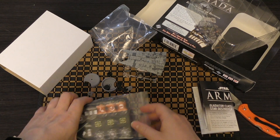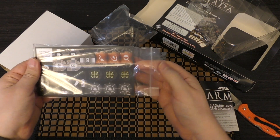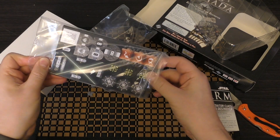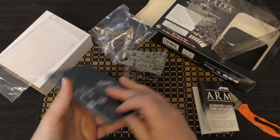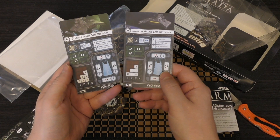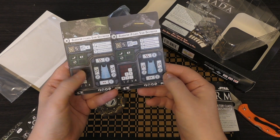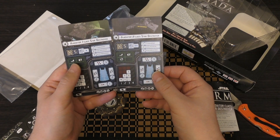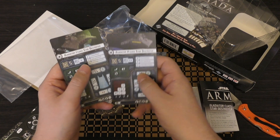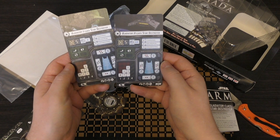These are all the tokens and the cards. These are the two ship cards: Gladiator 1 Class Star Destroyer and Gladiator 2 Class Star Destroyer. The only difference is the colour of the dice — they've got the same command tokens, but the Gladiator 2 has got two blue dice instead of one. The squadron and engineering values are all the same, and the same number of shields and the same upgrade slots.